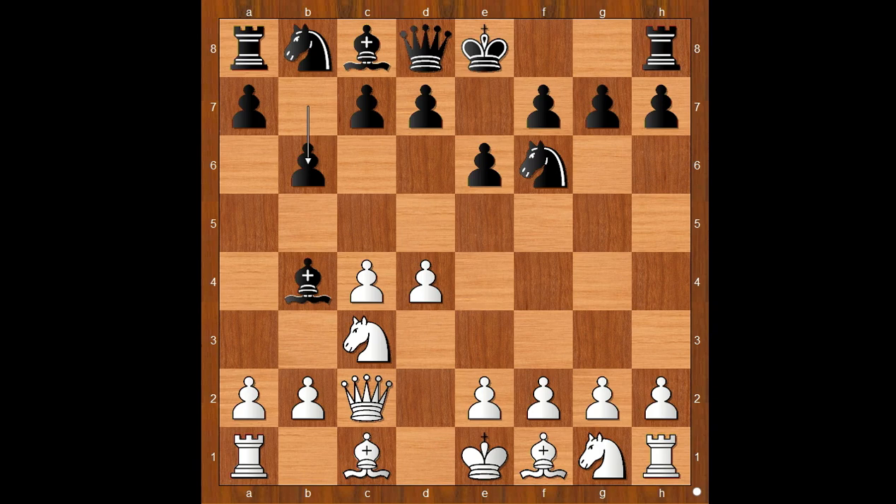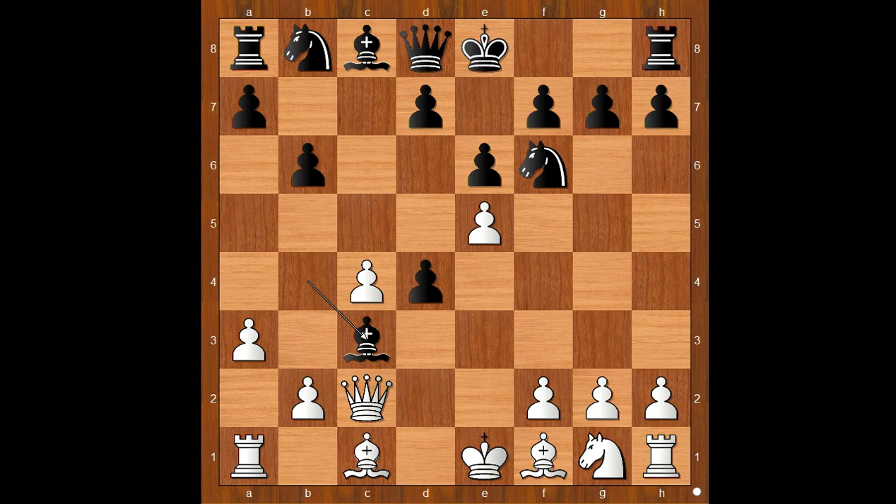Allowing white to play e4. e4 by Boles, c5. e5 attacks the knight. c takes on d4 and Boles was ready for this — a3, bishop takes on c3 check, b takes on c3, knight to g8, c takes on d4.